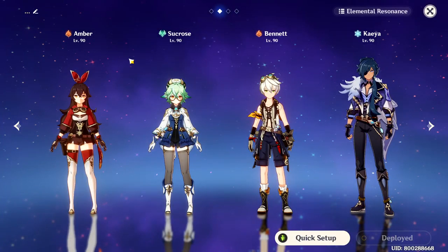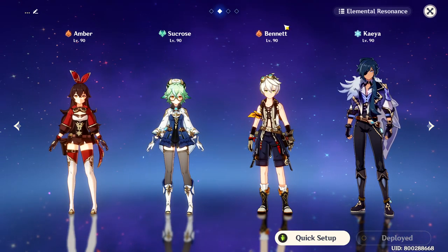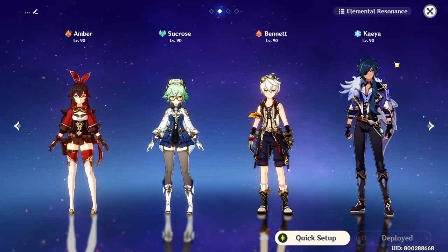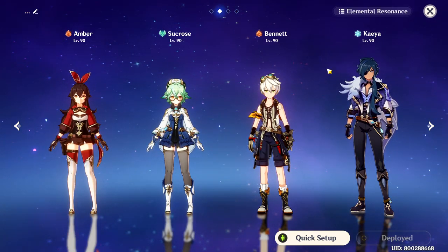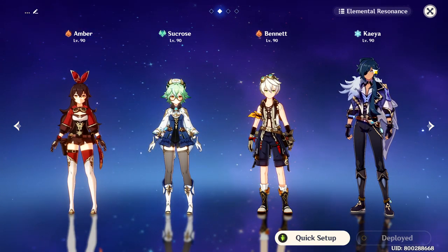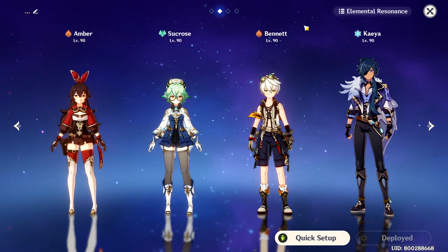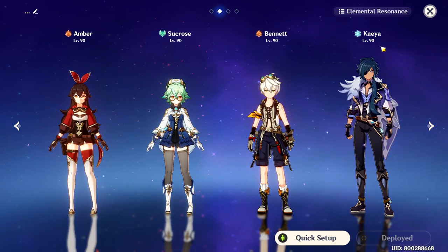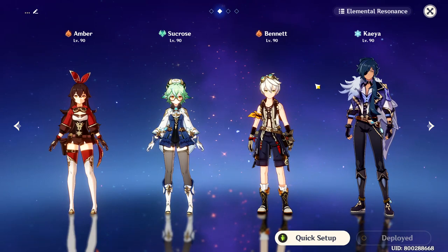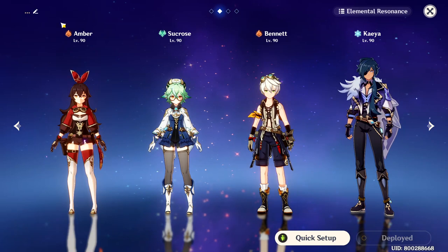For the team composition, I recommend using Amber together with Sucrose, Bennett, and most importantly, Diona. The reason why you don't want Kaeya in this team comp is because Kaeya needs to get close to the enemy in order to apply cryo. The problem is that Bennett's elemental burst actually triggers pyro sometimes, so the cryo applied by Kaeya would disappear, and when you attack with Amber it won't trigger the melt elemental reaction.